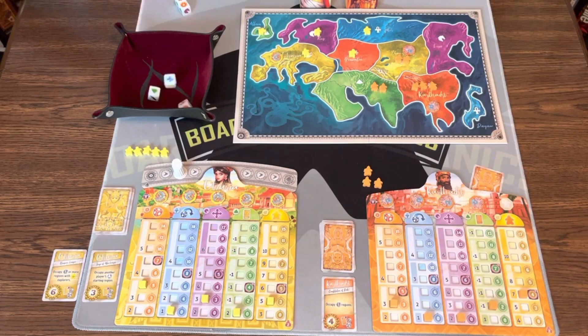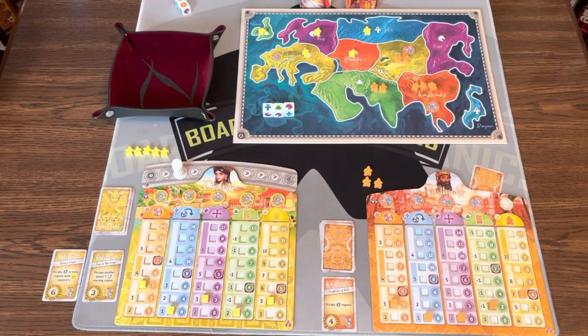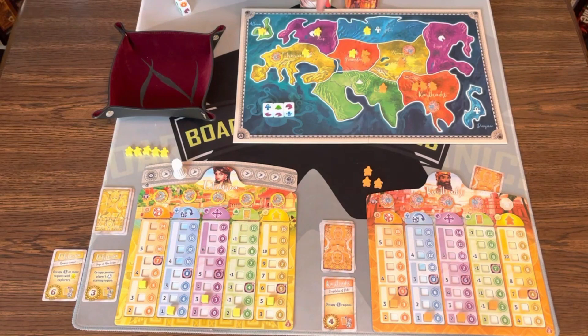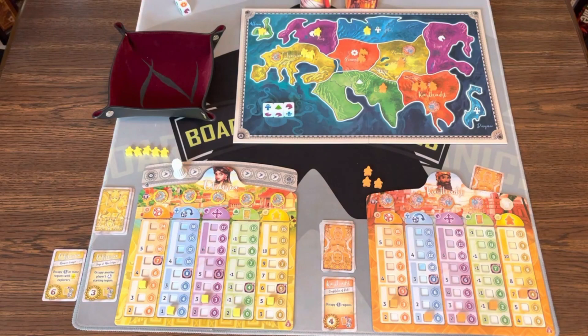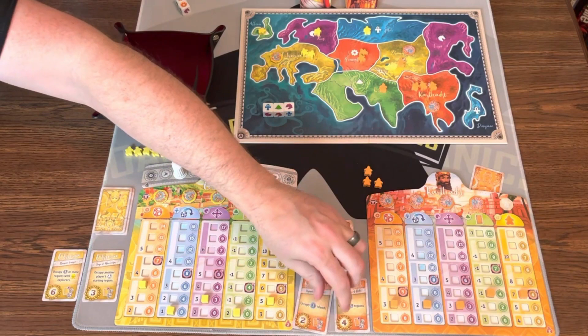Orange now rolls three dice, getting two blue and a green. They re-roll, keeping a blue, and end up with blue, green, and purple. They have two movement and decide to do a conquest. To conquer, you need either the same number of troops as the opponent plus a sword, or more troops than are already there. The defending player retreats to an adjacent territory. Orange now controls that space. They move up blue, green, and purple on the tracks, gaining a re-roll bonus, an objective card, and more movement.